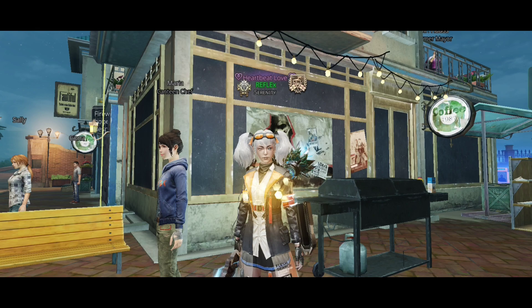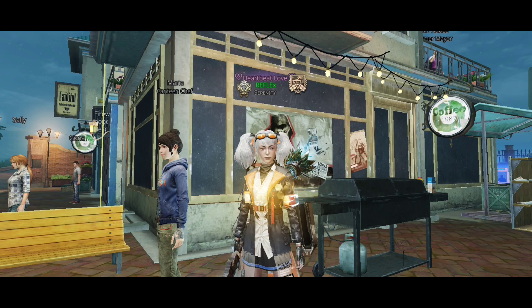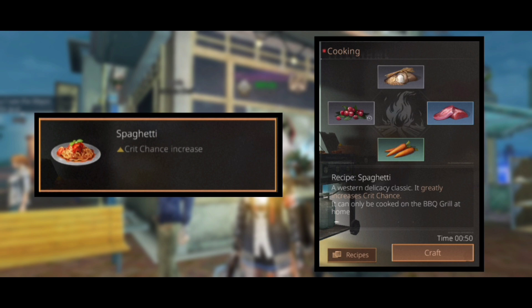Hello survivors, today I'm going to show you the top 15 PVP foods which you can use to increase your PVP experience. So without wasting any time, let's get into the video. The first dish is spaghetti, which will give us an increase in crit chance.